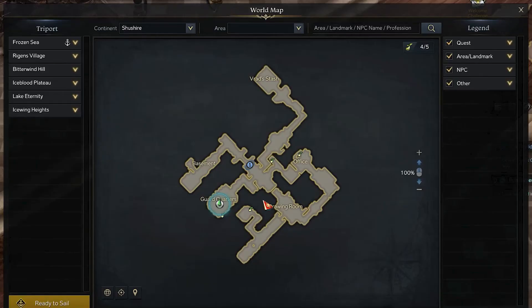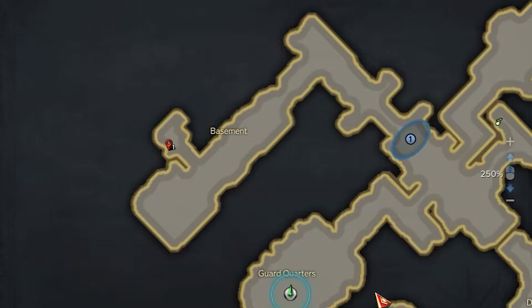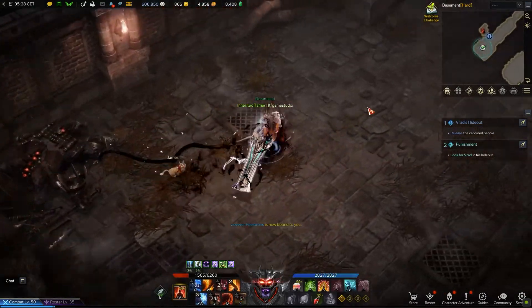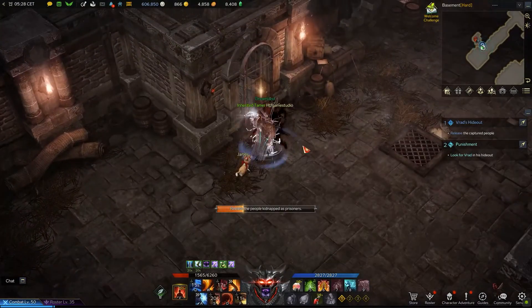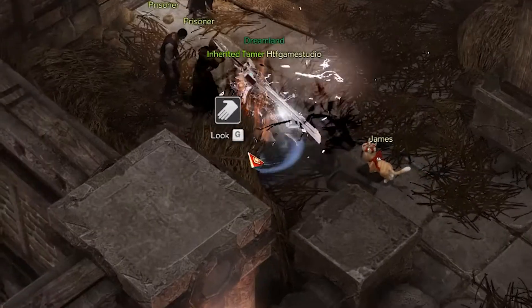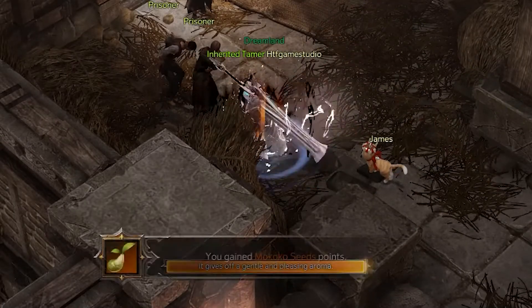The next step is to proceed further and reach the basement in the left side of the map, where you need to enter inside the left side area. After defeating the boss, the main objective of the dungeon will ask you to enter inside a prison cell. Here, on the left side, on top of some straw, you will be able to find and collect the fifth Mokoko seed.